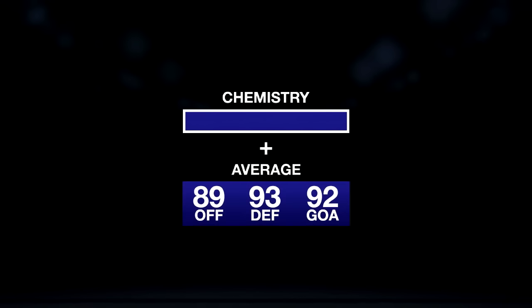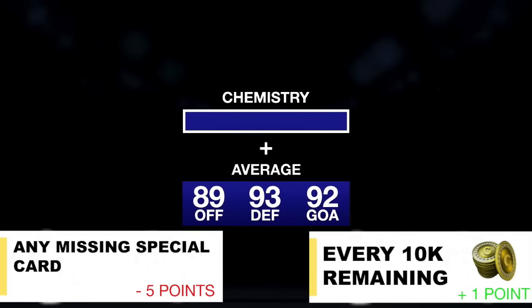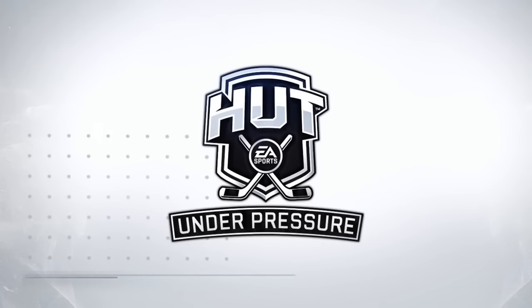Our score will be determined by our team's overall chemistry plus the average of our offense, defense, and goaltender ratings. For any player item we do not include on our team, we will lose 5 points. For every 10,000 coins we have remaining, we get one extra bonus point — always rounding down. So that is the challenge: build a team in under 10 minutes that includes one of every single player item, excluding one of our choosing. We're 1-1 and let's see if we can make it 2-1 and leave NHL 16 as this year's HUT Under Pressure champion.